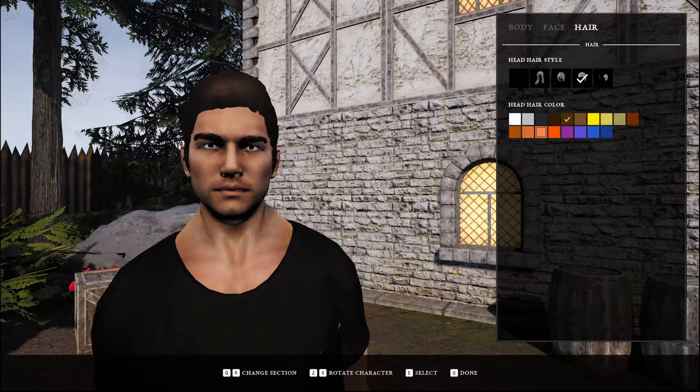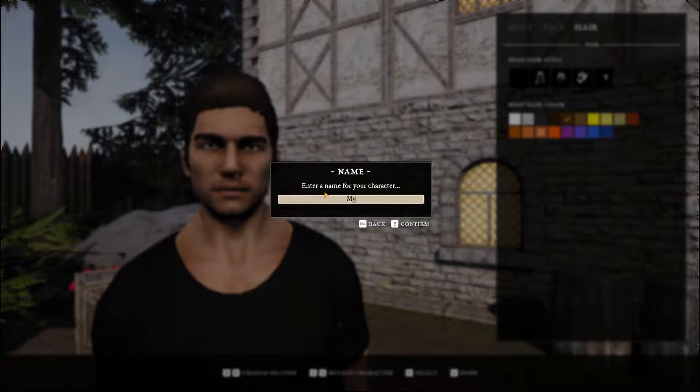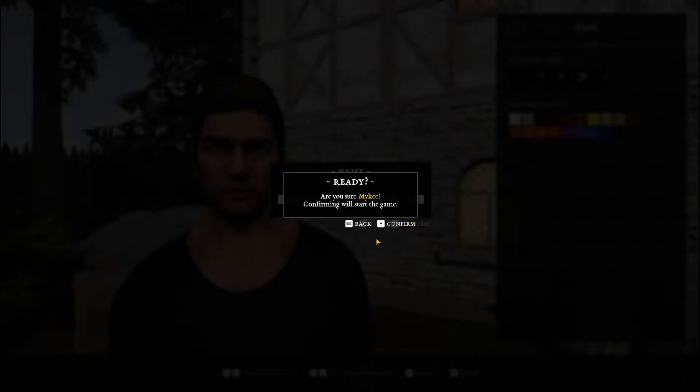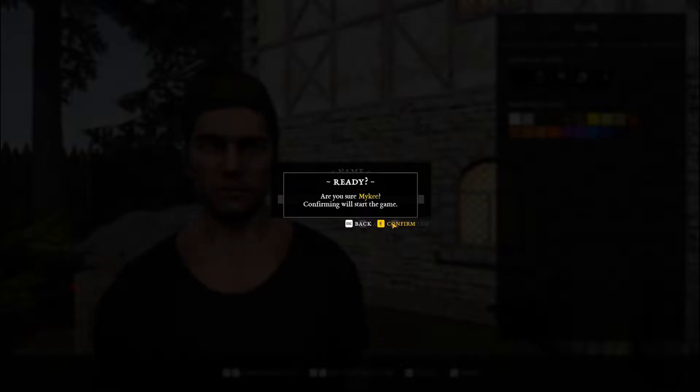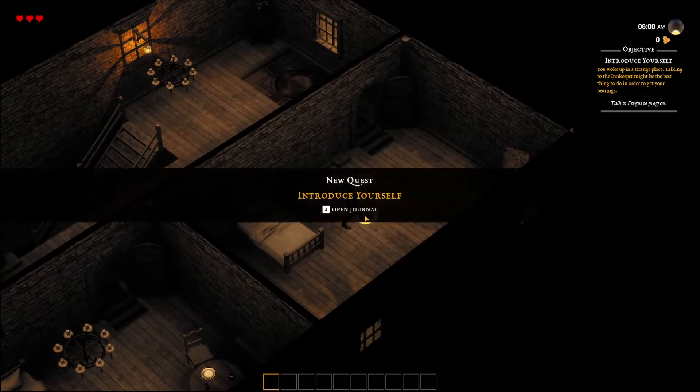Alright, we're done with customization — we need a name. As always, we're going with Mikey. Confirm — are you sure you want to be Mikey? And J opens a journal.